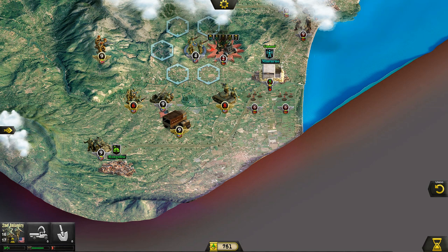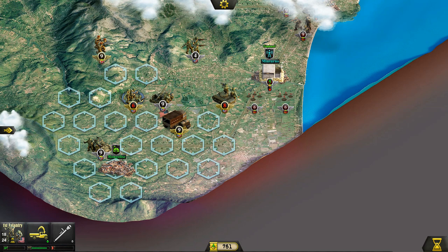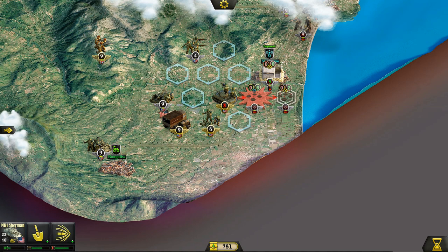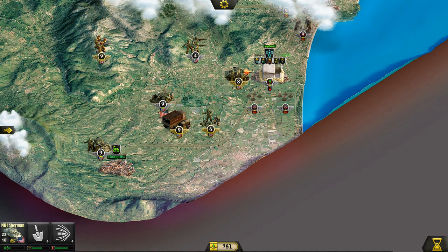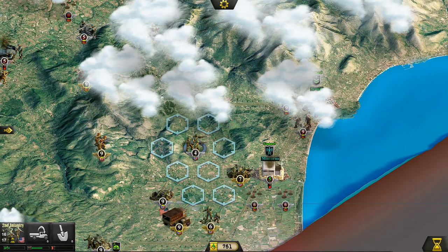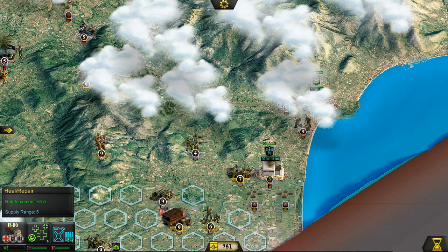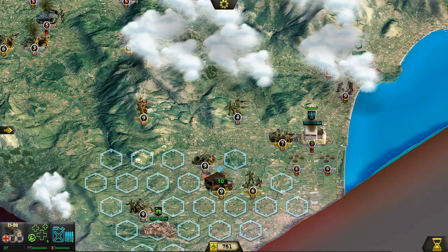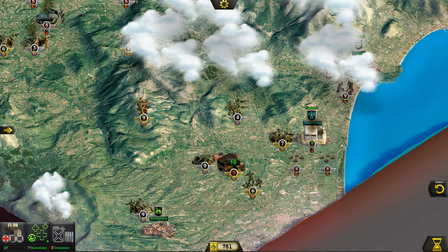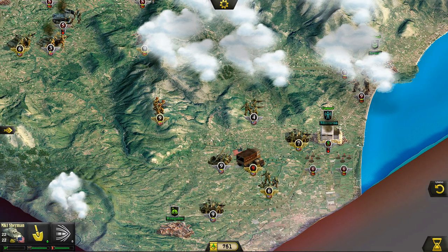Second infantry, prepare to attack — there we go! We made it right through, and now pushing up the middle shouldn't be difficult. Up in the north is where I'm a little more concerned — the enemy has some additional units there and I'm not sure what they're going for. We shouldn't have moved those infantry units. Next turn we can help the other units out. In the meantime, let's push forward with the Sherman.